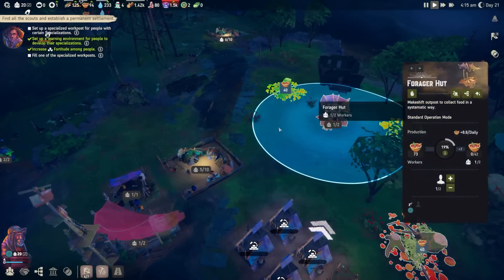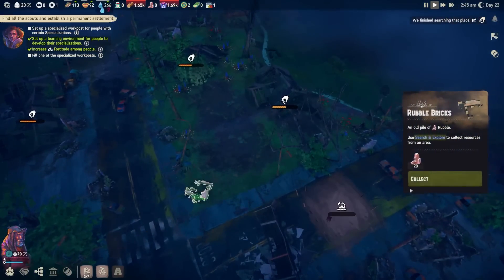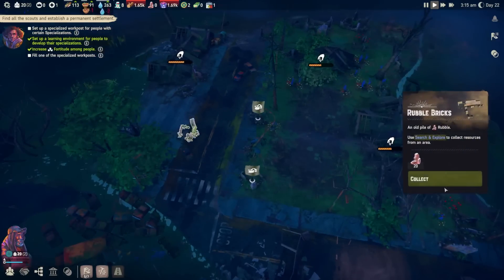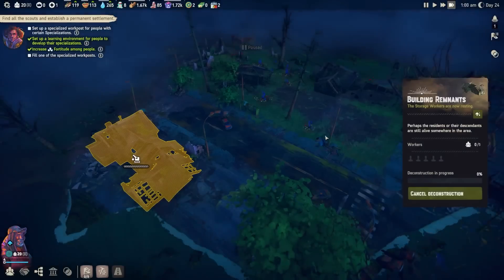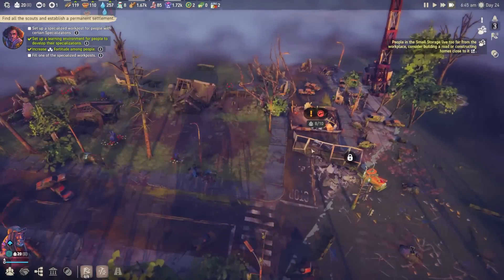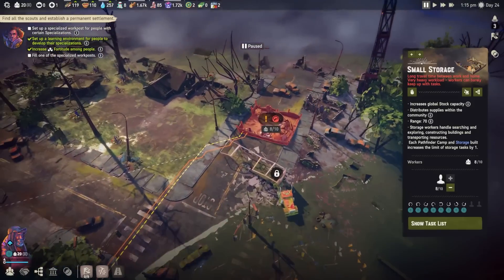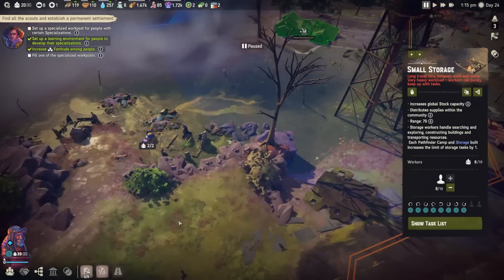I want to figure out a way to get rid of my plastics honestly. To reclaim the radio tower, I need 200 rubble and I have no rubble. I did see that we have a bunch over here that we can collect, so I'm going to get them to start collecting some rubble. Unfortunately, the quest for more humans is not going well — looking at all these houses, did not find one. Also, I moved a lot of people over to this place and it's a long travel time between work and home.